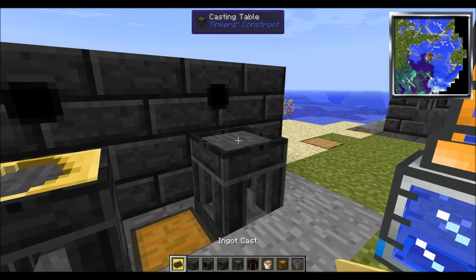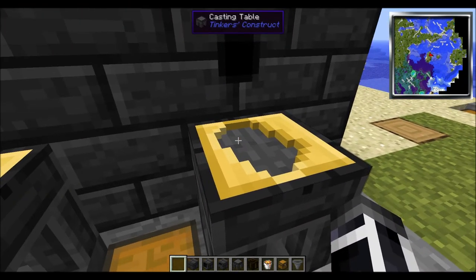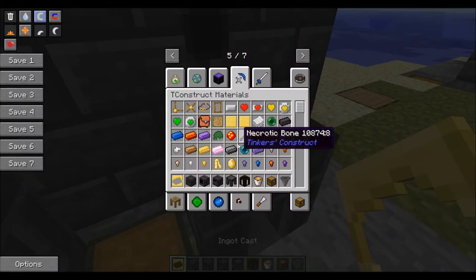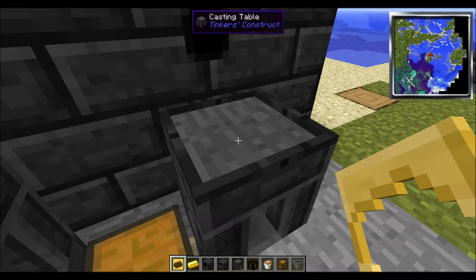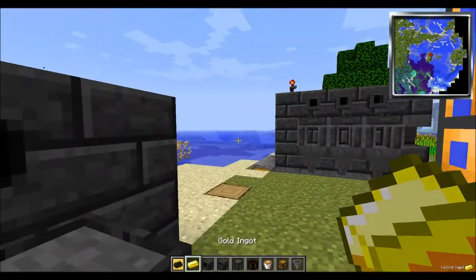Put it right there. To get the gold ingot casting, you have to have gold smelted and then a gold ingot in here. It's real easy to put in — you just get the ingot and go just like this. Boom. And then your gold cast forms around it, and there you go.